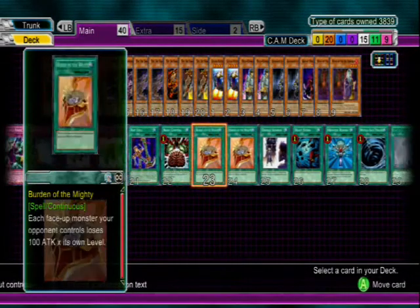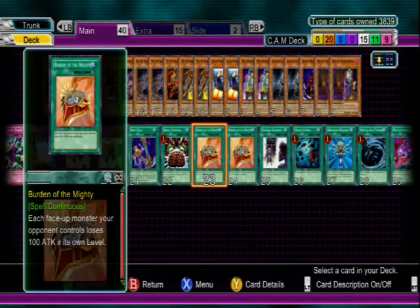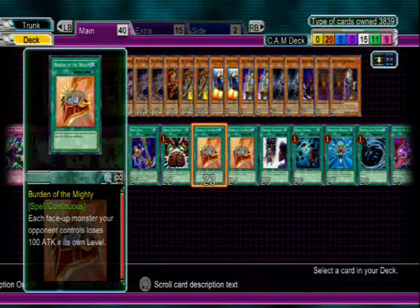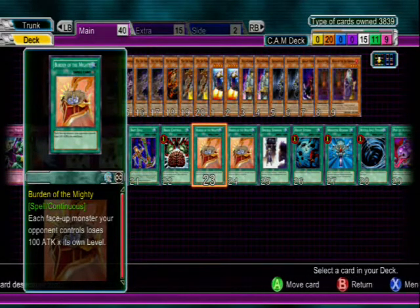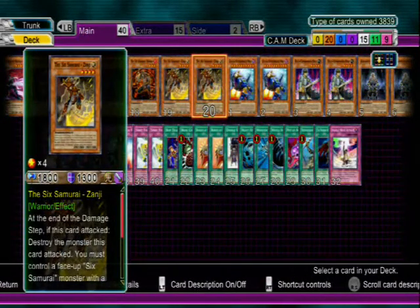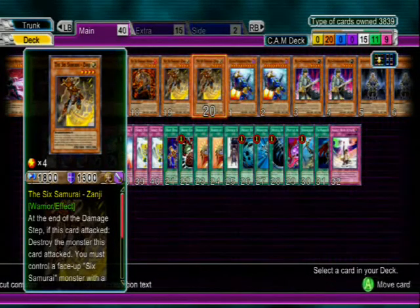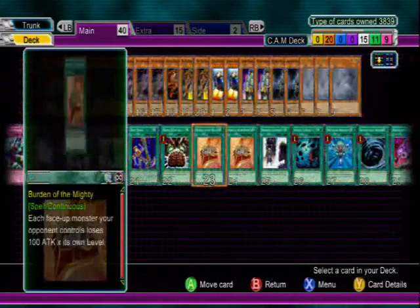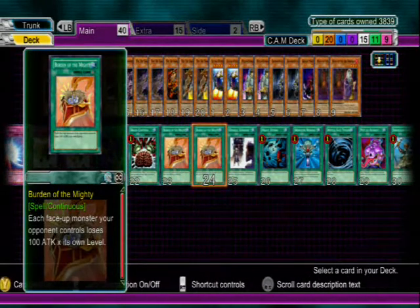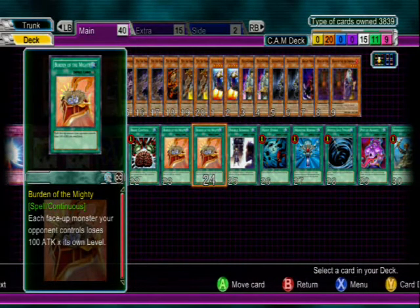Burden of the Mighty is a pretty good card. Your opponent loses attack equal to their levels times 100. So if they have Zanji — who is level four — he would lose 400 attack. One equals 100, two is 200, and so on. Pretty good field spell.